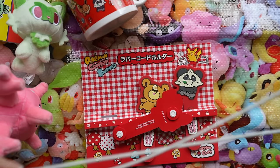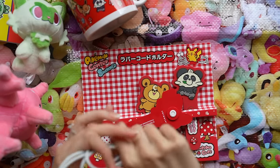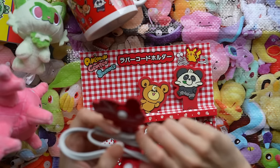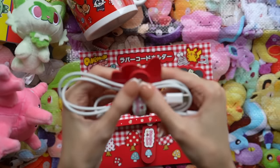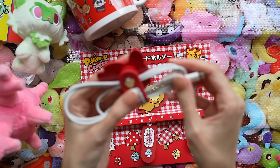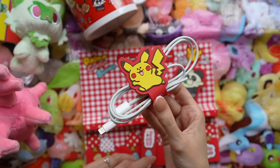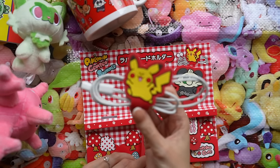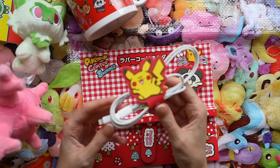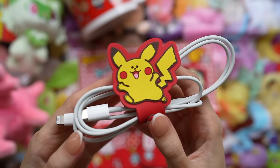Should we try it? I haven't even opened these yet. I have a cord over here — we'll try the Pikachu one. It just comes out like that and it has these little clasps on the back, so you can just go like this. Oh my goodness — it's cute and it's useful, I cannot ask for more. Let's give it a proper go with a cord. Look at that! It's cute, I'm so happy. I can use all of these, even though the red doesn't super match my color scheme — but for this face, I would do anything.